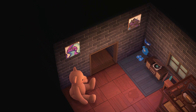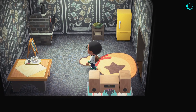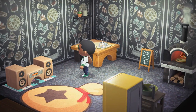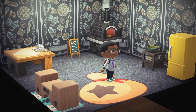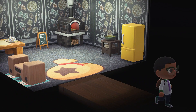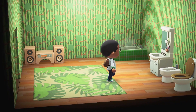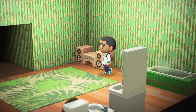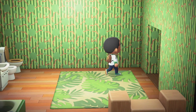Let's go on. This way I have the kitchen — I've got the pizza in the oven. I'm not a huge fan of this kitchen, but I didn't know what else to make this room. And here's my bathroom. I made this wallpaper myself — it's not very good, but I tried.